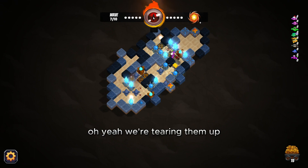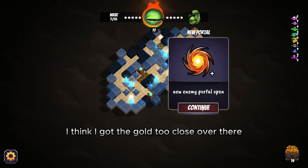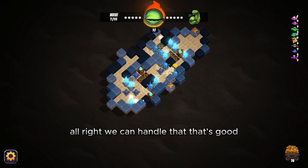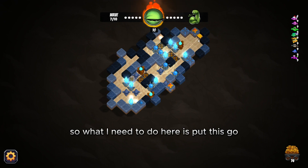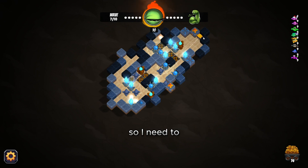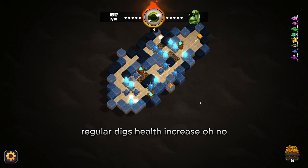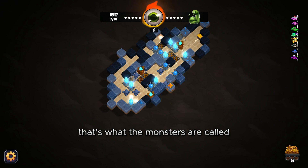We're tearing them up — oh wait, they hit my gold. I think I got the gold too close over there. A new portal is opening, two side by side — we can handle that. I need to move the gold further away from these guys. Oh no, an enemy leveled up — regular Digs health increase. So this game is called Digs — I'm assuming that's what the monsters are called. The main character's name is Wharf.